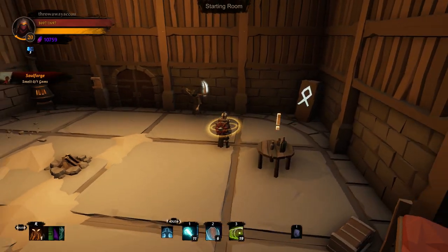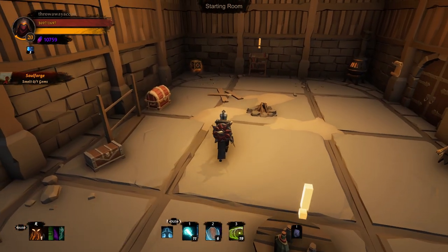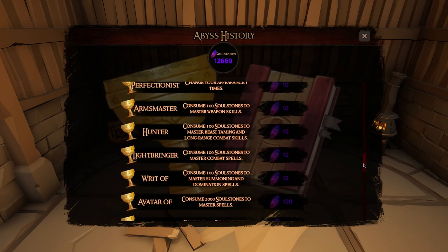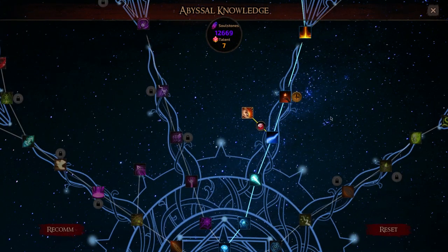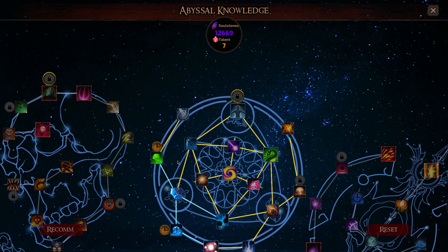Let me check settings - window, full screen. That did nothing. I have 10,759 soul stones. Let's go to the best history - defeat the death lord, heal for 10,000 HP, throw 20 bombs, use 100 items. You basically just go through and cha-ching, cha-ching, cha-ching - now you have 12,000 soul stones. You go over to the talent tree and then unlock things. I have seven talents to spend, which is ridiculous. I can continue working my way up the tree and putting more points into each node.